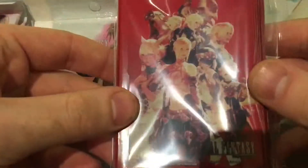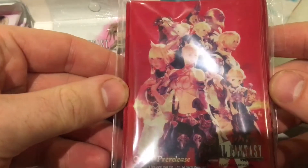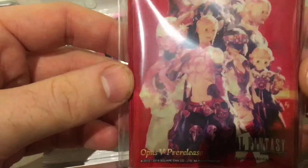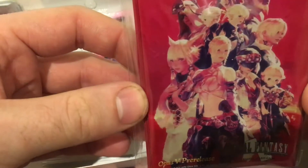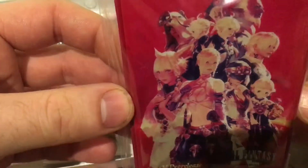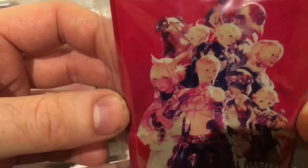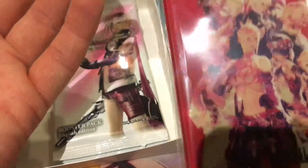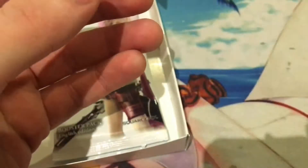The sleeves are very very nice, and that's something I'm actually really surprised about. When I've done pre-releases before for Magic and Yu-Gi-Oh, you want to sleeve your cards and you don't normally get sleeves. The fact that you get sleeves for your pre-release is really nice. They say Opus 5 pre-release and these are actually really decent looking sleeves. Unfortunately I don't know any of the characters on the sleeves, but if you take into account that they're like 15 bucks each — that's already half the value back.